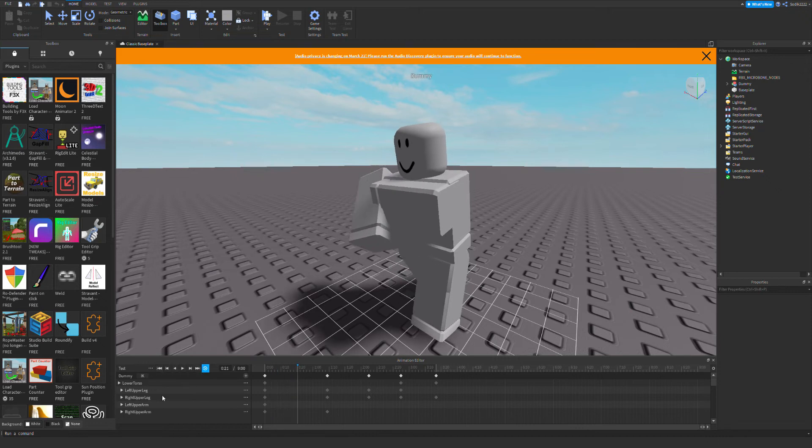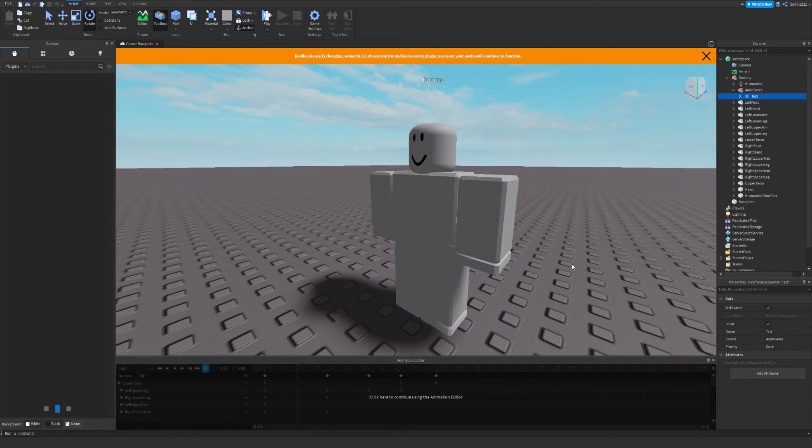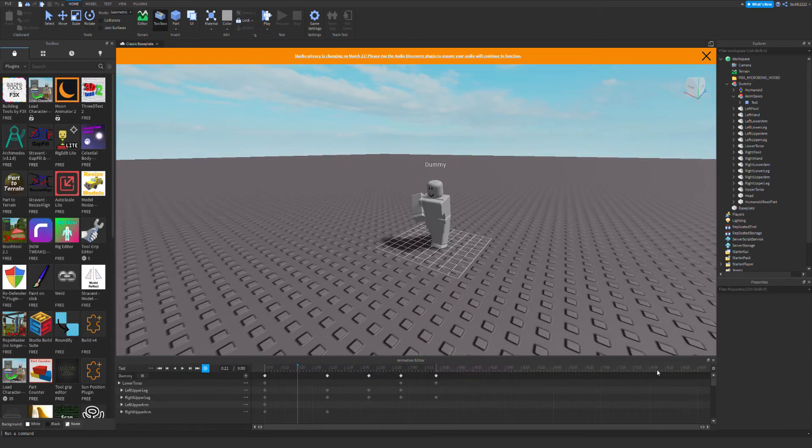Okay, now I'm going to publish it to Roblox. I'll name it 'Damaged Hand Walk' and submit it. Now that we have that, let's create another animation.